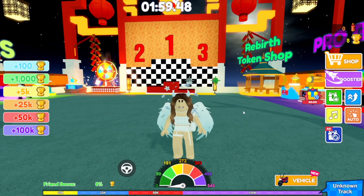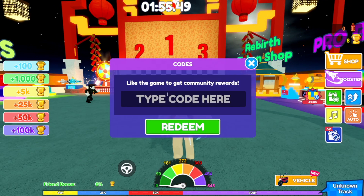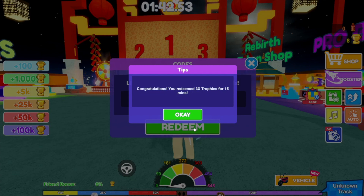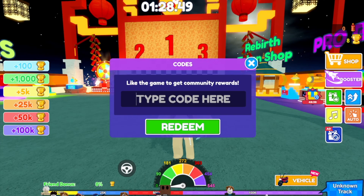First things first, we just want to head over to the right-hand side of our screen where we've got this present icon, and here it brings up our codes box. The newest code for hitting the like goal is 'BeFamous' — that is with a capital B and a capital F at the start of each word with no spaces in between — and that one gave us three times trophies for 15 minutes.